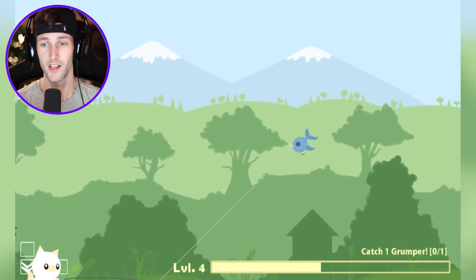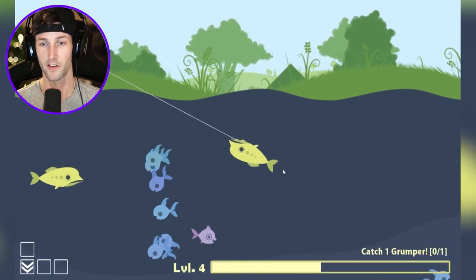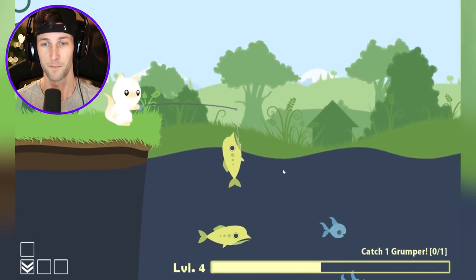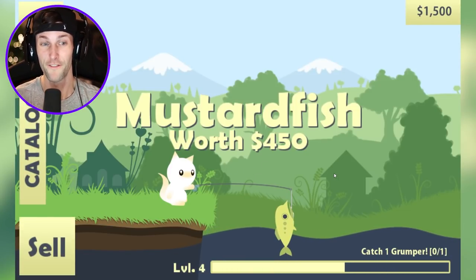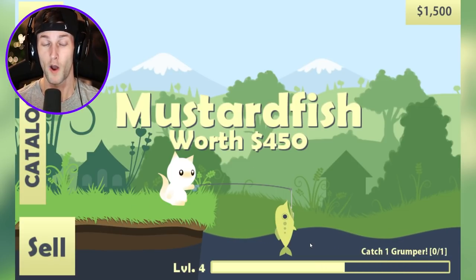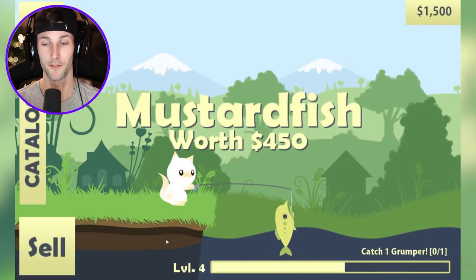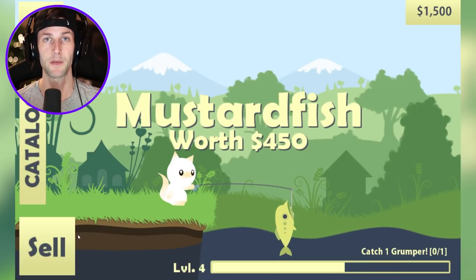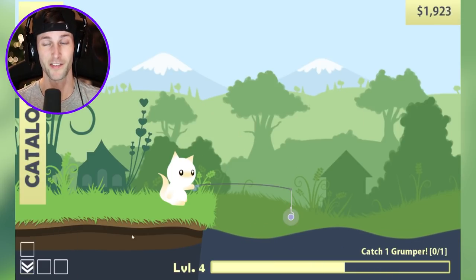We've got this cuttlefish so we're not gonna sell it — we're gonna cast him out. I don't really know what we just caught, but hopefully it's worth a lot of money. I don't know what this fish is — the mustard fish. He's actually worth 450 bucks! This dude's been on my nerves for a while. I played a little bit just to get a ranking going, and he kept eating all the fish I was trying to get. We're gonna sell him.